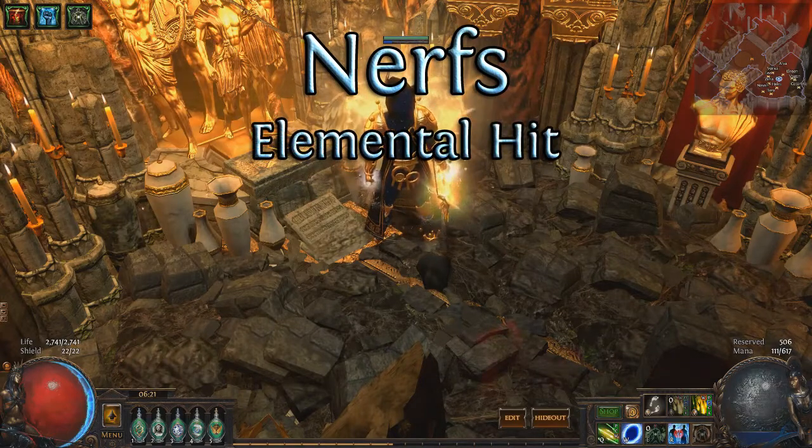Elemental Hit jewels have been changed slightly to make it so that you lose 50% of the damage that is converted. This comes out to be a 33% damage nerf for the conversion variance of this build, which doesn't kill it. This nerf has zero effect on non-conversion Elemental Hit builds.